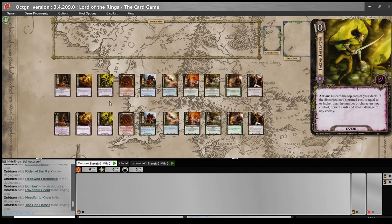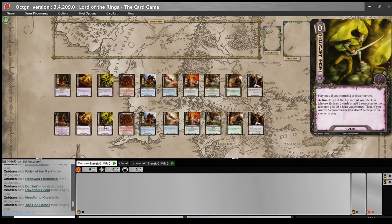It was definitely a high priority candidate for our project. We've made it so you can only play it if you control two or fewer heroes. Action: discard the top card of your deck, then choose one — draw two cards, or add two resources to the resource pool of a hero you control. Then if you control five characters or less, deal two damage to an enemy in play. This is a lot more viable because it's not restricted to the cost of the card you discard, and you're getting an immediate benefit. Yes, I'm discarding one card, but I'm getting to either draw two cards or get resources.